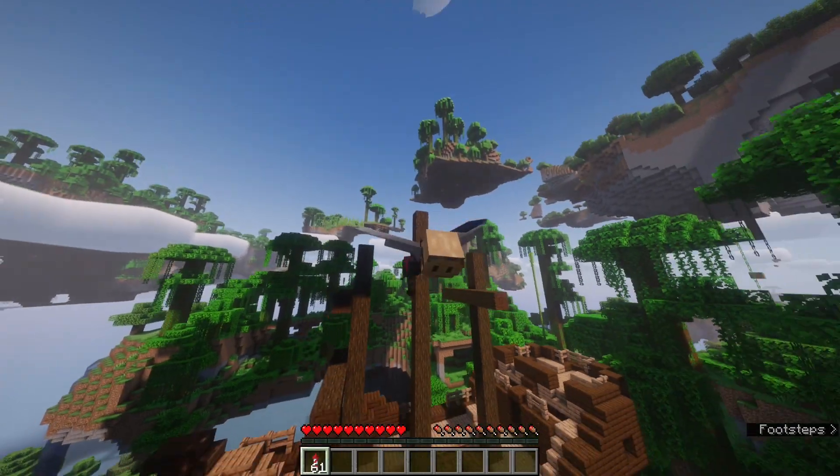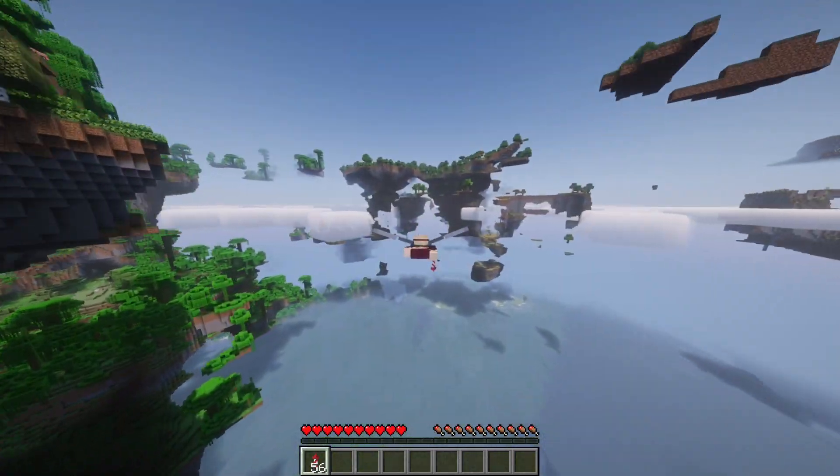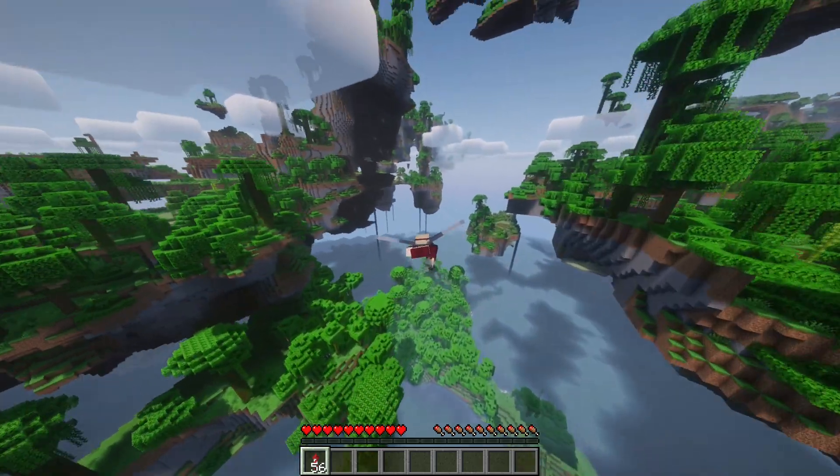So I guess we've got the flying Dutchman there. What we have is all of your land biomes will be the floating islands above and the little continental islands in the ocean.